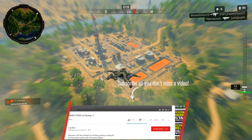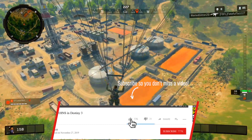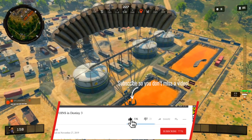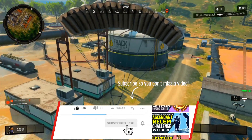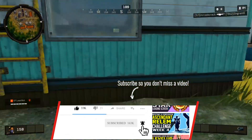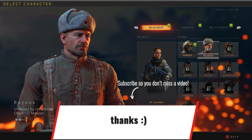What is going on Bull Nation, this is Lazable coming at you with another video. In today's video I'm going to be showing you guys how to unlock Mason, one of the most iconic characters in Call of Duty Blackout.